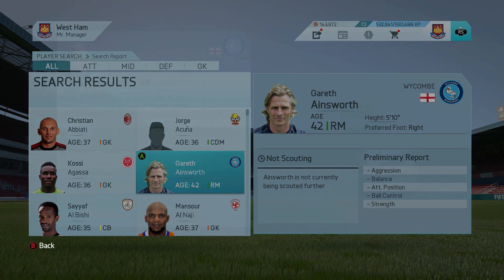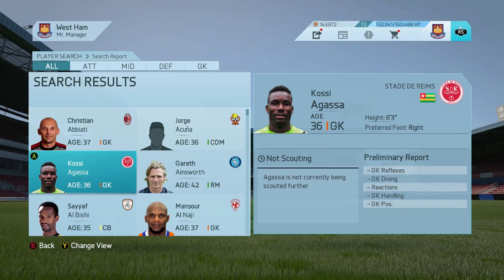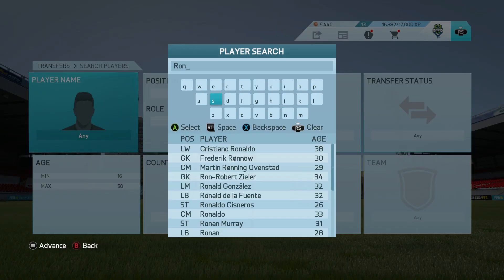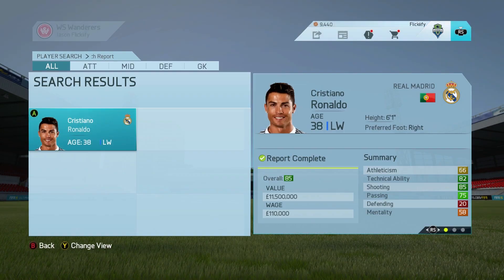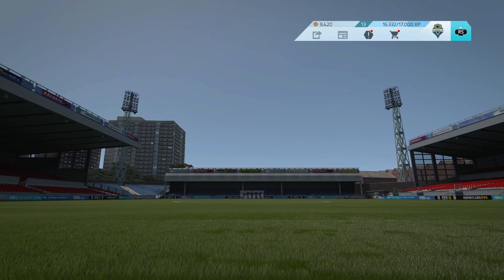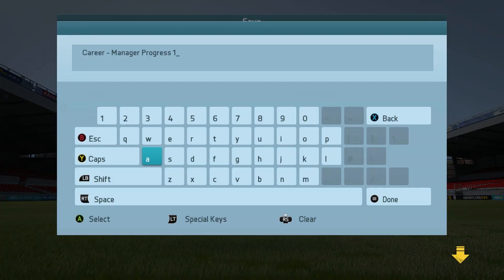The average age that a player retires in career mode is right around 36, so if you set your minimum age to 35 the number of results you get is gonna have a high percentage of retiring players. Of course if you're searching for a particular regen, you can just search for that player and keep checking back to see what season he retires in.